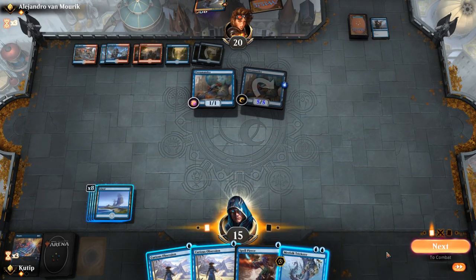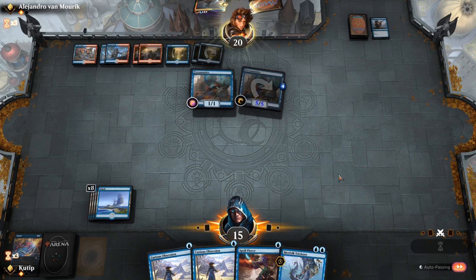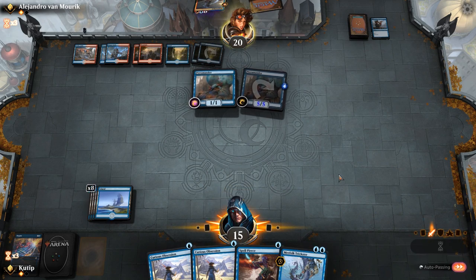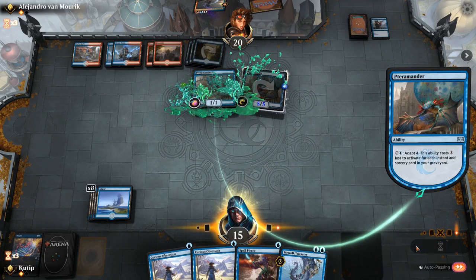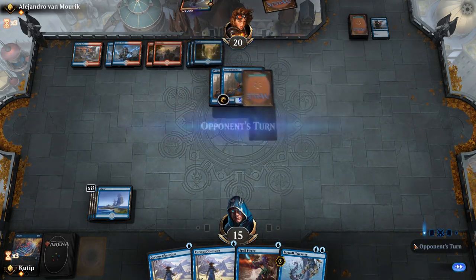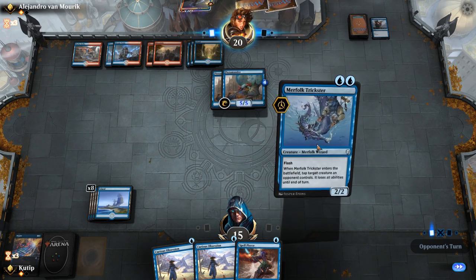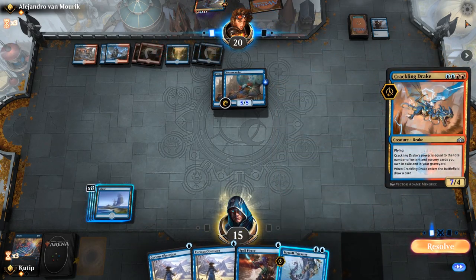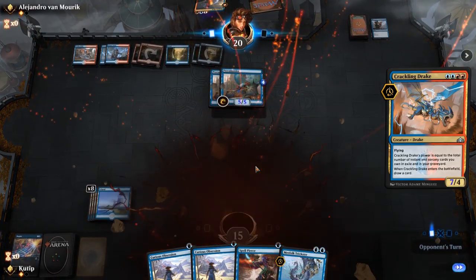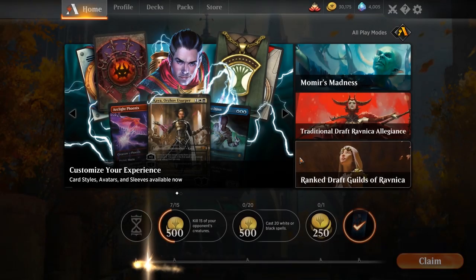Oh wow, Muffled Trickster — that does not help. Let's see if we can do something at least. Tapping one off — yeah okay, now he's drawing playable after playable. So yeah, defeat there — bad luck with this.